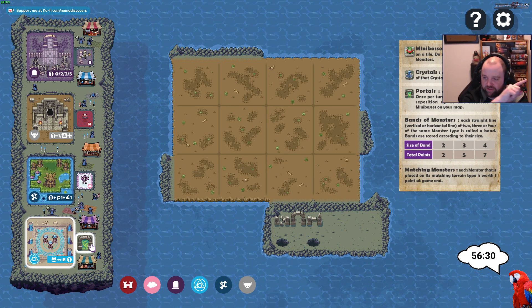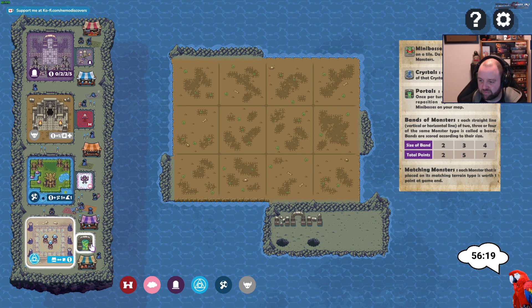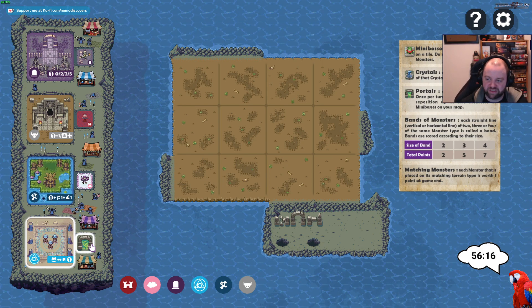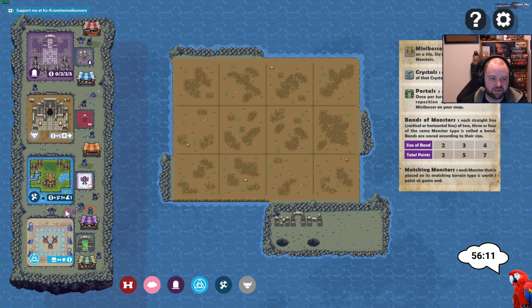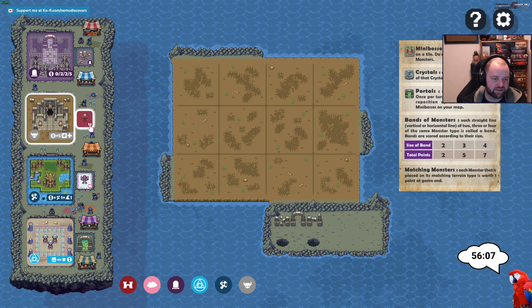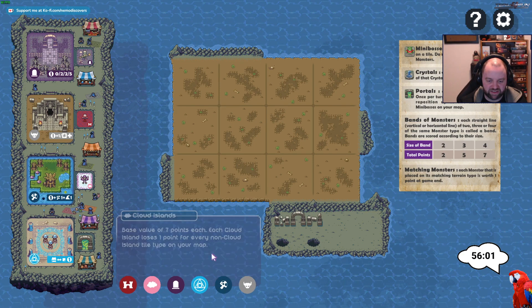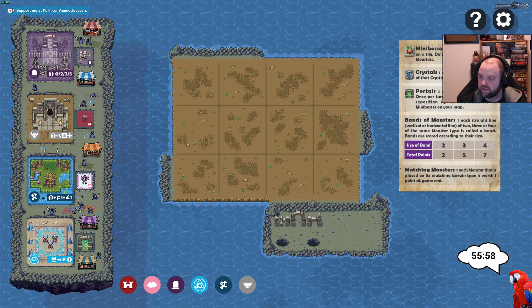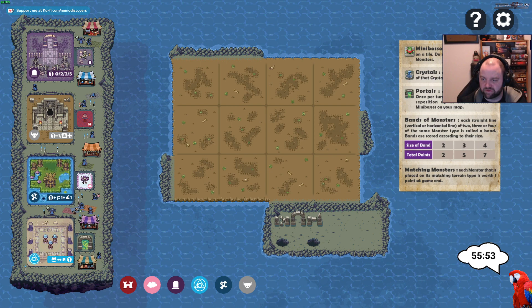Each straight line — vertical or horizontal — of two, three, or four of the same monster type is called a band. Bands are scored according to their size and music type: metal wins. Matching monsters — each monster that is placed on its matching terrain type is worth a point at the end of the game, and that would be an extra point because the skeleton does match — you see that with the symbol. Okay, that's what we started with as tile types.